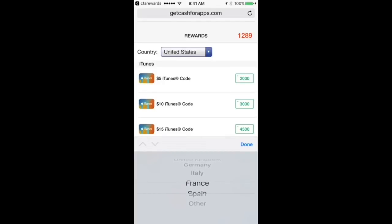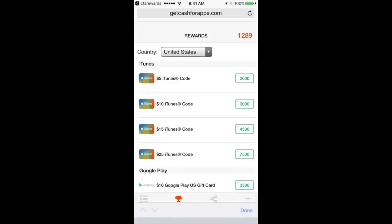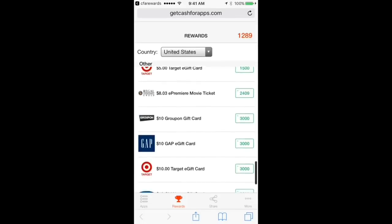Make sure once again you pick the right country because it's legit and you have to have it set up correctly so they can send it to your email. When you're doing this you got to make an account, and when you make that account make sure you use a legit email address because it will send right to your email address about 20 minutes after claiming a reward.